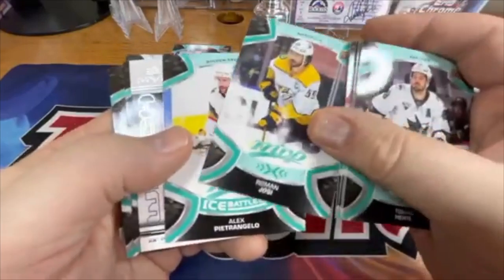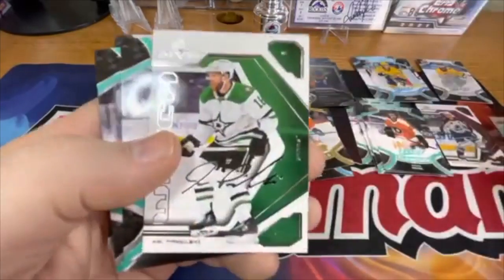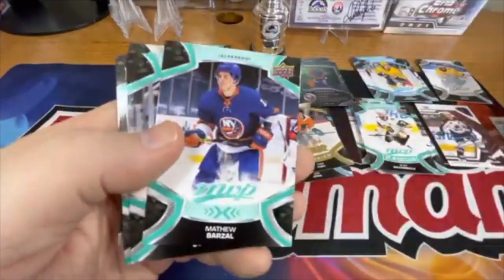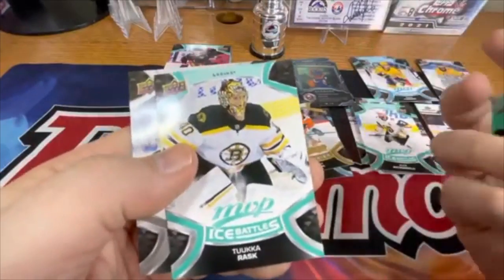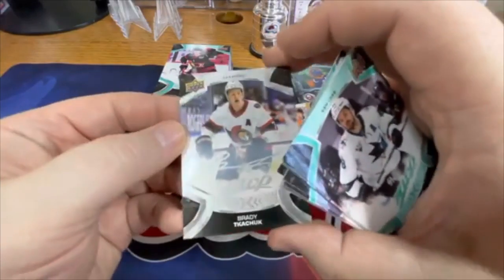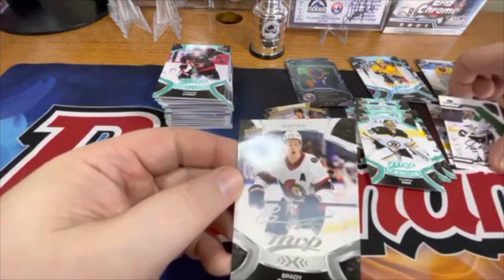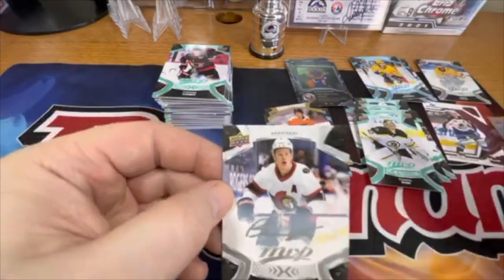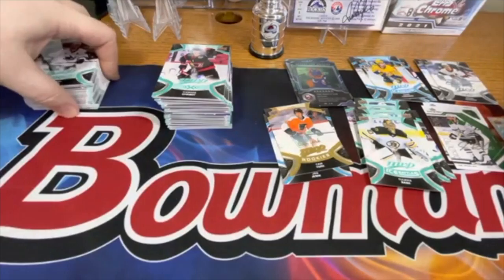Seems like there's a lot of parallels in here. Another Ice Battles — Alex Pietrangelo, I'm sure I'll get grief for that one. There's a Joe Pavelski MVP Watch. Another Ice Battles — Tuukka Rask. Then there's a silver signature version — this one is more of a foil signature, whereas the other is just a silver. Alright, let's move on to blaster two.